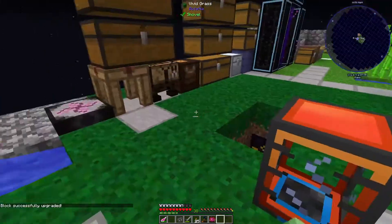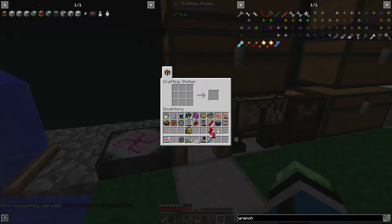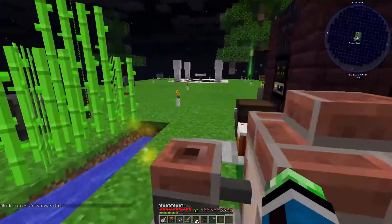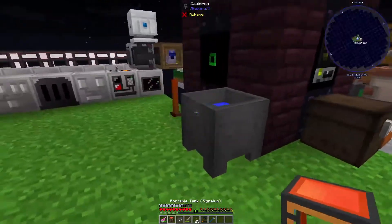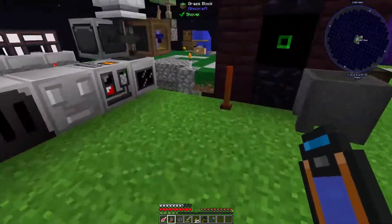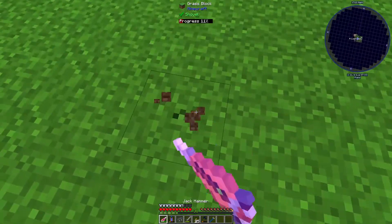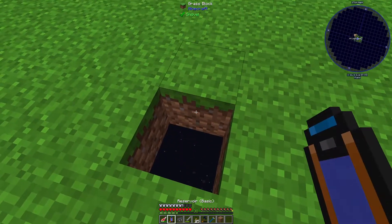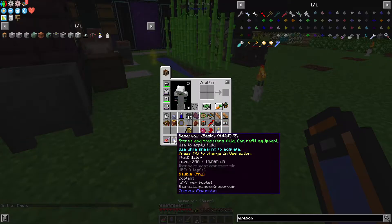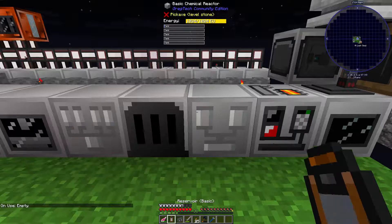So if we just do this and make our quick crescent hammer — there we go. Now I can do this, and we have a Signalum portable tank I can use. Let's get rid of the water that's in here as well. There we go — we have 350.